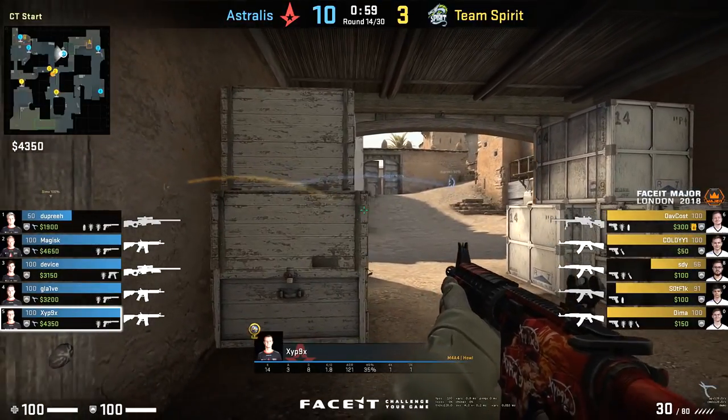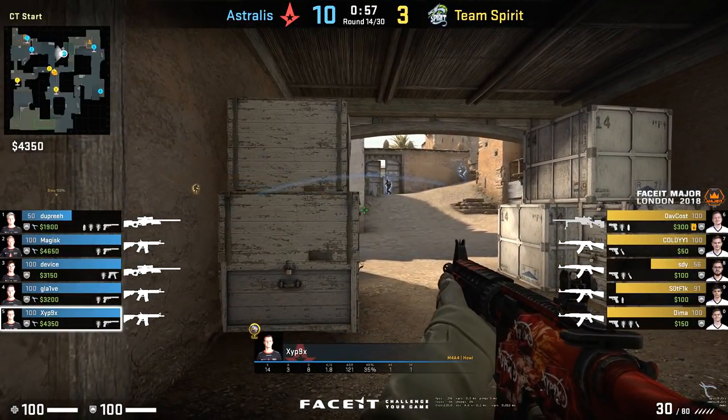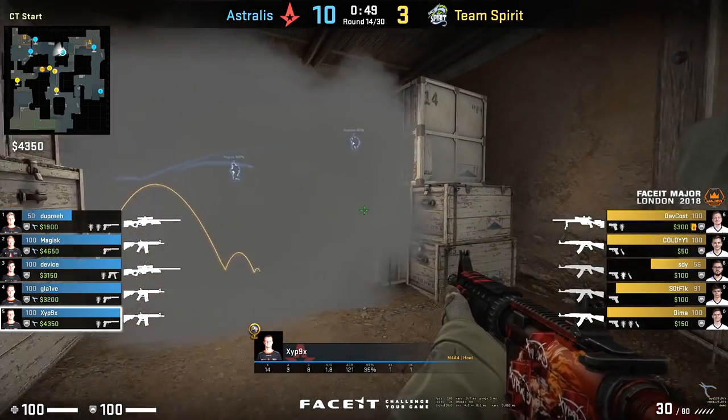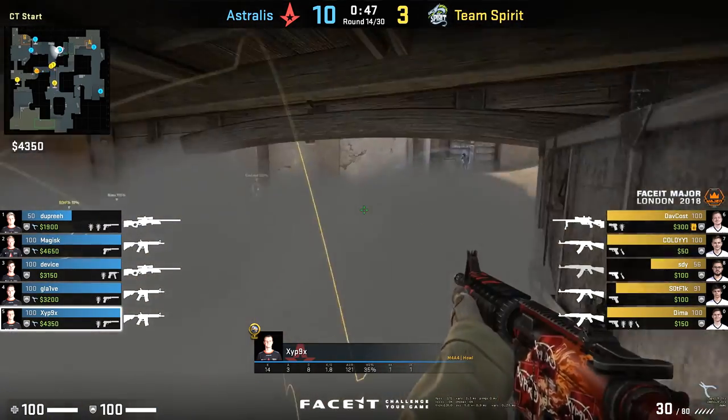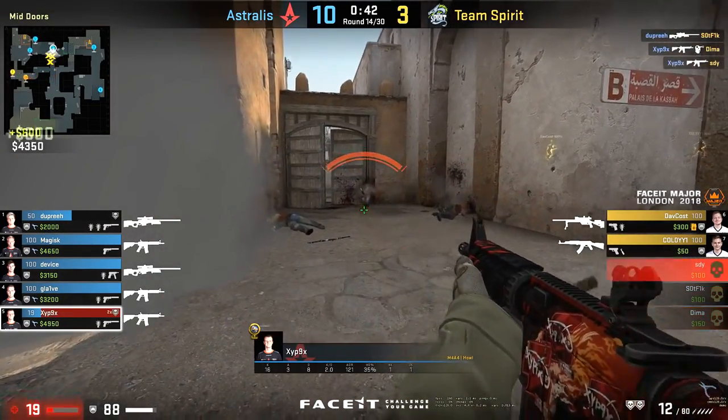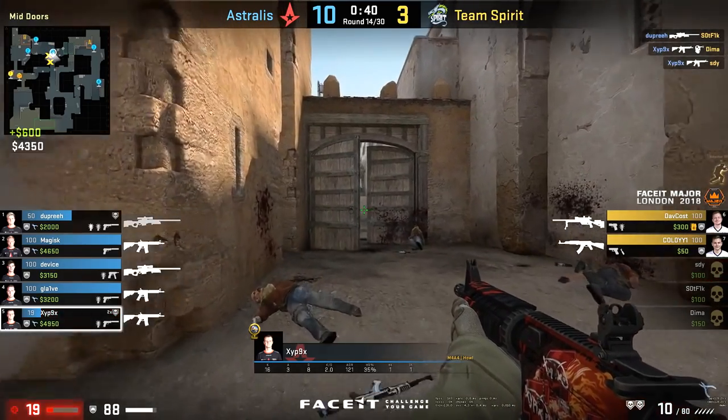The rotator position on Dust2 can be one with a lot of freedom. You can play in CT spawn, up towards short, maybe help out towards long, but a lot of it requires rotation and intelligent positioning. If you don't know what you're doing, you can find yourself in a bit of a sticky situation a lot of the time. So today we're going to look at Zipex, how he likes to move himself around the map in this position, so hopefully when you play this role you can really take your game to the next level.